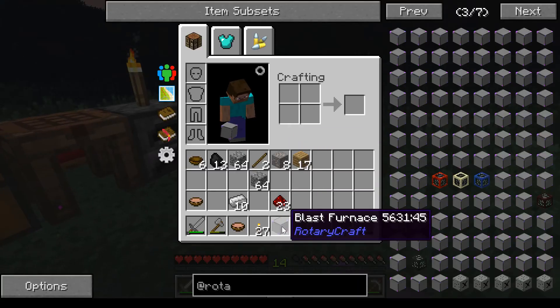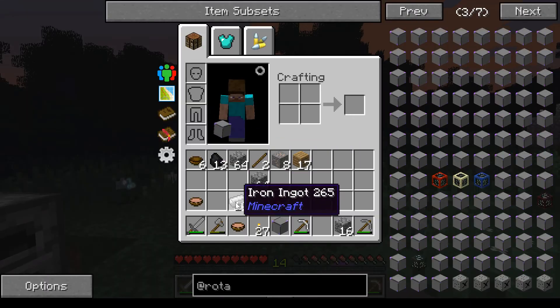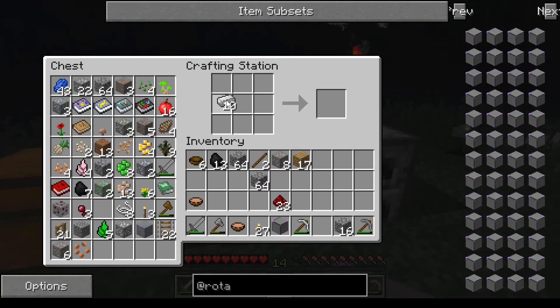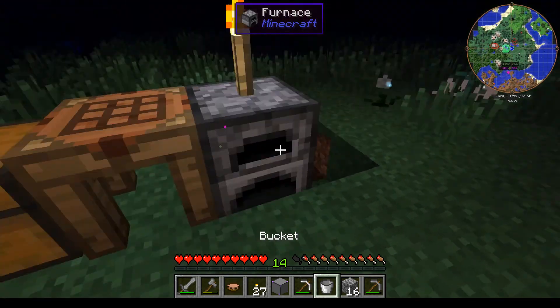So I do have a blast furnace. I don't have lava for it, so that's why I have this iron. I'm making myself a bucket to go and pick up some lava from down in the mineshaft.